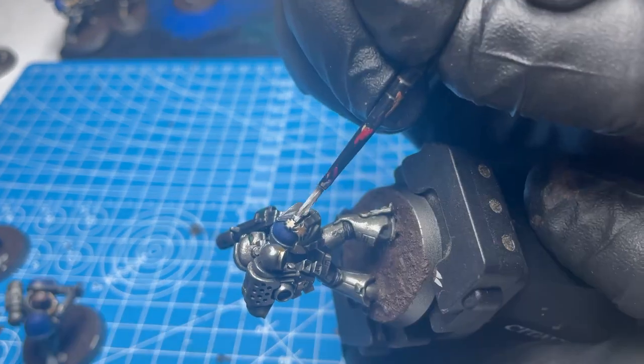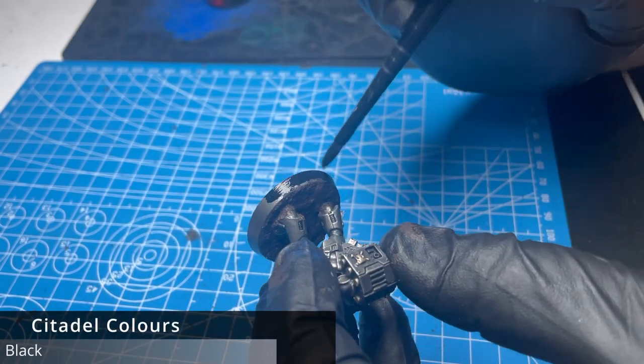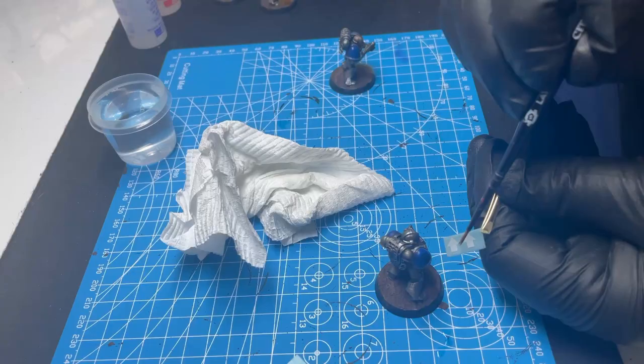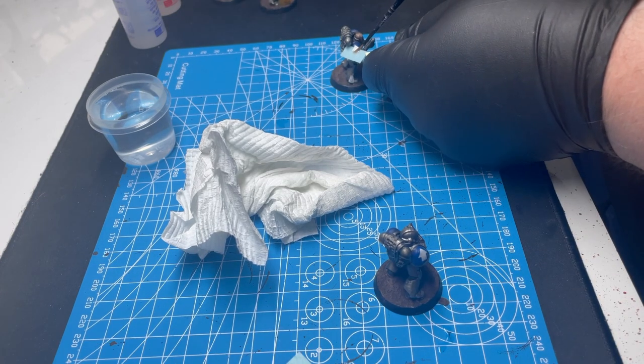They really come together looking cool. I chose Ulthuan Grey for the parchment purity seals. We're just covering the details — we want to keep this scheme as simple as possible. Base rims, of course, are black. And then my new favorite product: Microsol and Microset, just to add a little bit of extra detail with the water transfers.